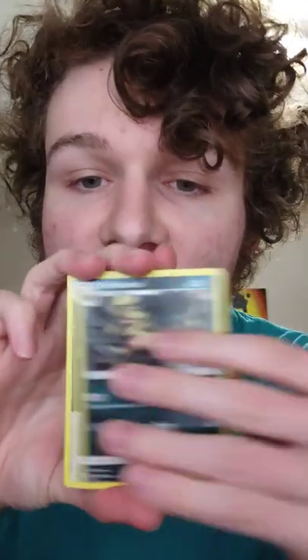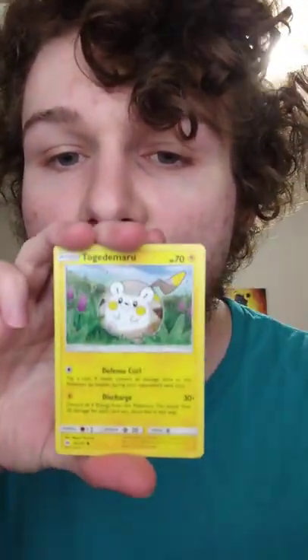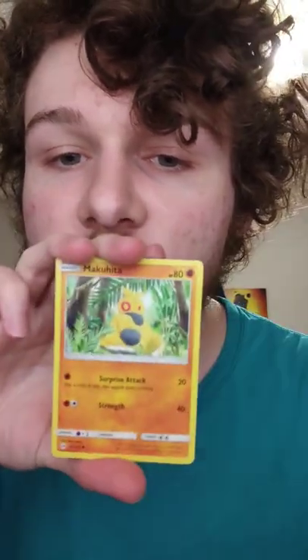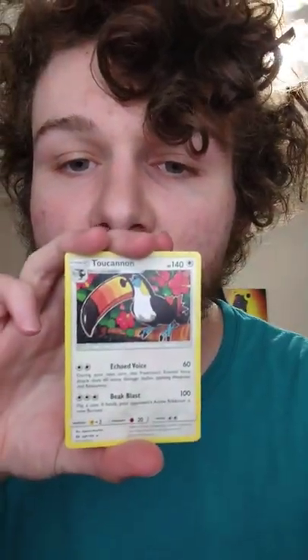We got a Dark Energy — that is not a bad start. Let's see here, we got a Charge Bug, we got a Popplio, we got a Shellder, we have a Fearow, we have a Pokeball, and a — ooh — a Toucannon.